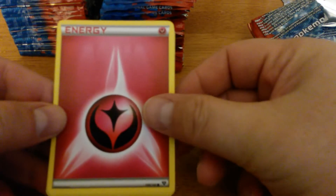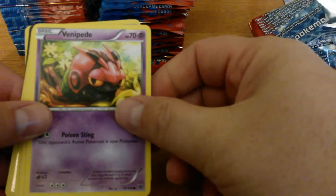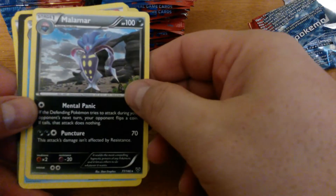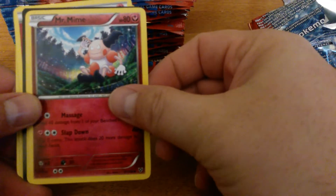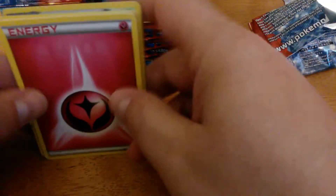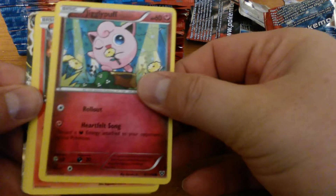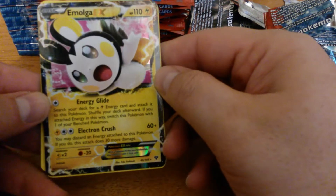Right away we start with the new Fairy type. Here's Fairy Jigglypuff, a Reverse Holo Bibarel, Fairy Mine and Cold Card, Pumpkaboo — something good coming up. Reverse Holo Rhyperior and a Malamar EX half art.